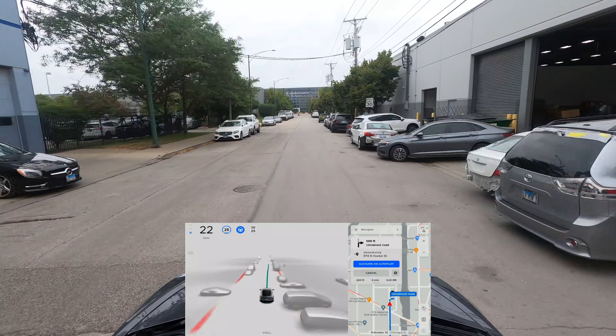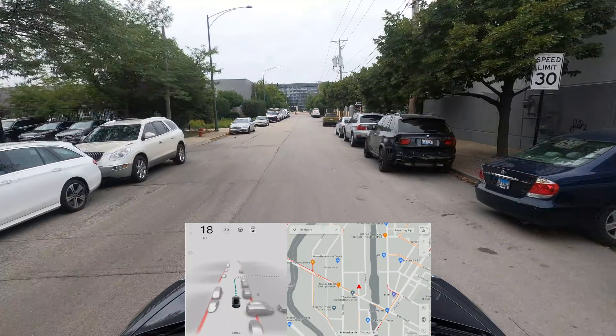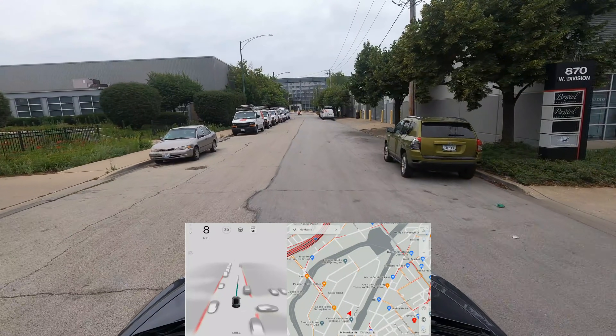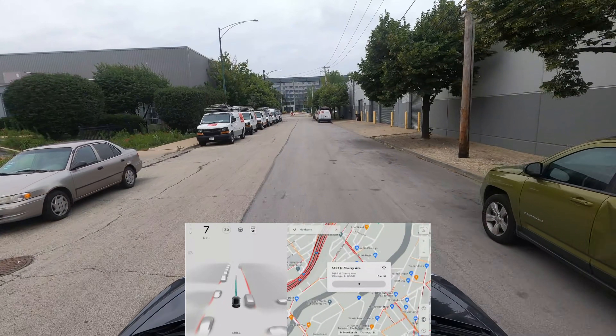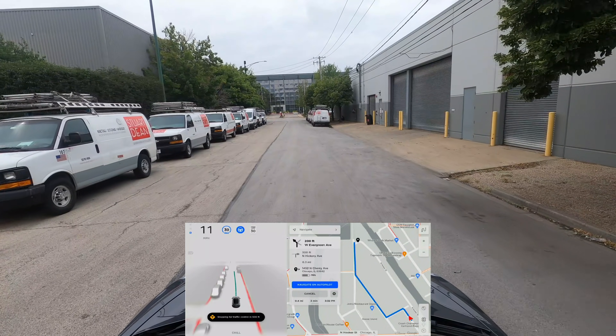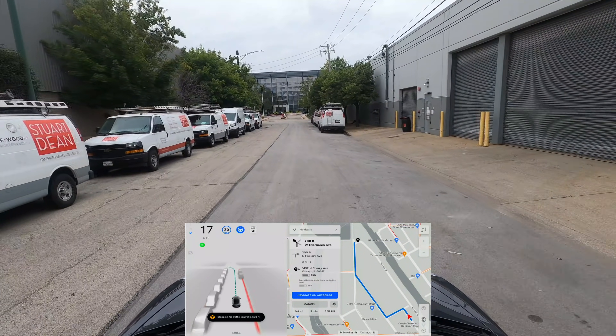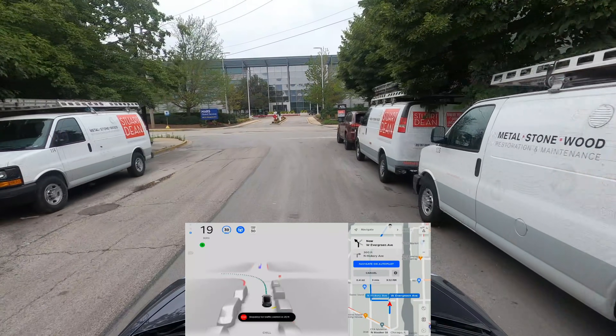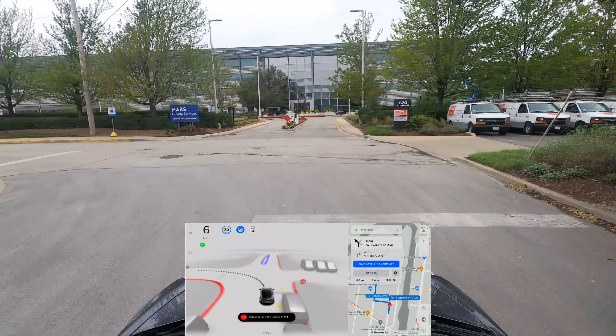I'm going to take over here — that's going to be the last destination. Let me set up one or two more destinations. I want to show you one thing that in the past was problematic for the car for FSD version 8.2 — let's see if it does the same now. There's a stop — good. We're gonna make a left here.